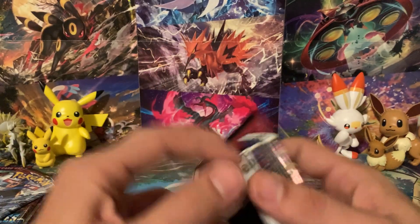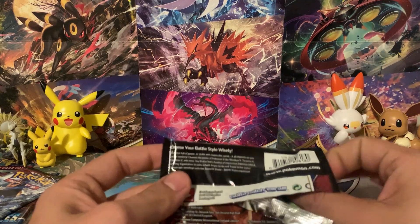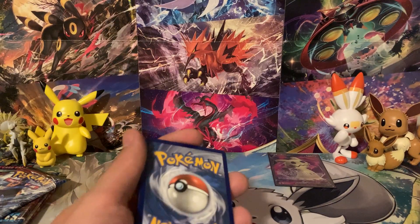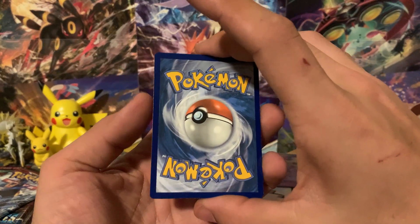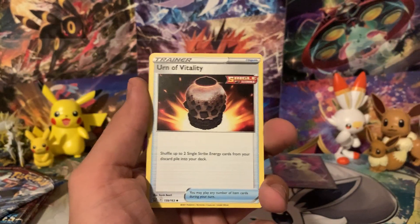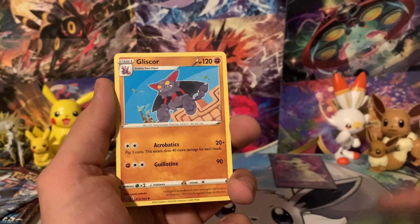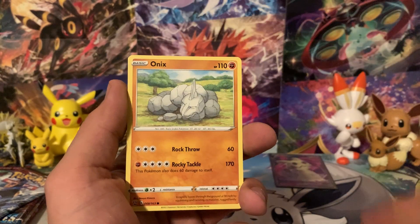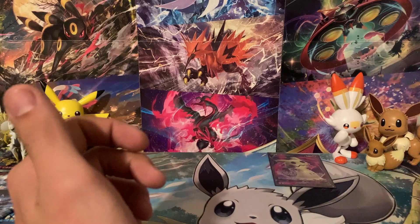Let's get into our fourth pack — this is the halfway point. We've made $6 so far. It's not easy to make money opening Pokemon cards, but this is for fun, and I have a lot of fun doing this. Pack 4 has an Urn of Vitality, Surskit, Joltik, Marill, Onix, Remoraid, Zubat, a Camping Gear reverse, and Boltund as the rare.